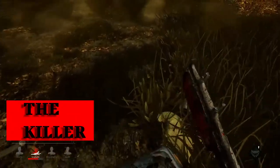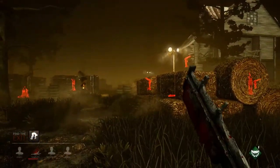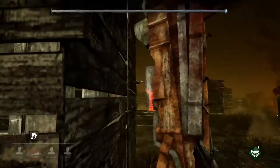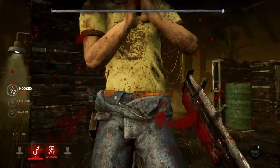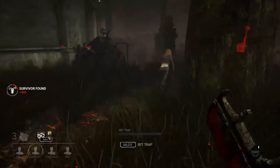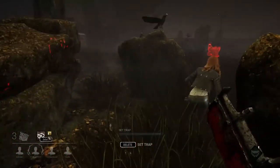Now on to playing Dead by Daylight as the killer. The objective is to sacrifice the 4 survivors via hooks that are scattered across the map. There are multiple killers to choose from, each with their own abilities, strengths, and weaknesses. The killers don't sprint, so moving around the map is fairly easy. In order to get the survivors on hooks, they must take damage twice. The first hit will put them into a wounded state, allowing the survivor to limp around the map, slowing them down. With a successful hit on a wounded survivor, they will get knocked down, allowing the killer to pick them up.